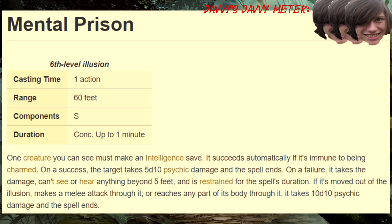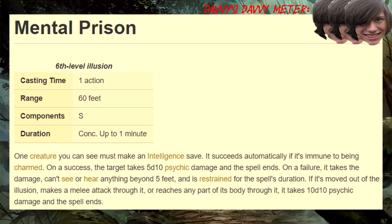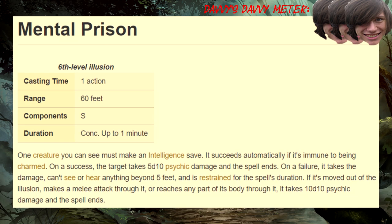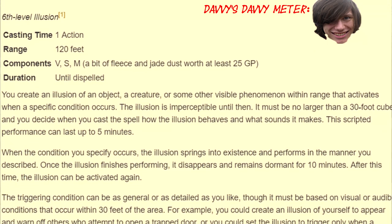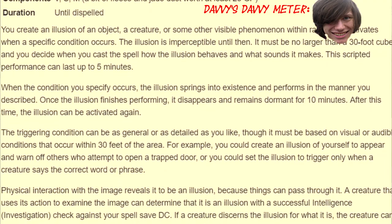Sixth level! Mental Prison: this is an enchantment spell, but being able to do 15d10 or 5d10 damage and completely disable an enemy is the cheesiest thing ever. Programmed Illusion: you will usually never need to program an illusion when you can just hide behind a rock and snicker as you cast a lower level spell.